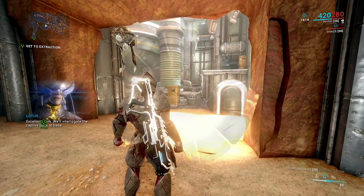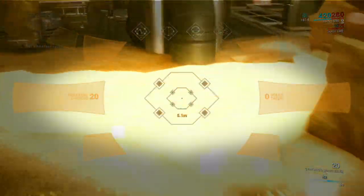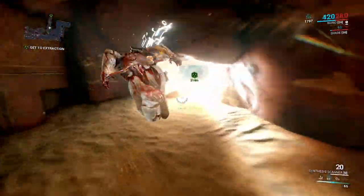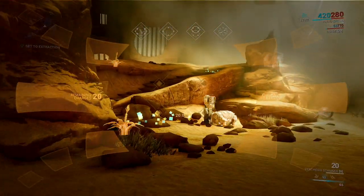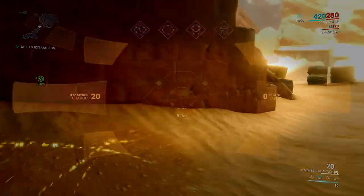Once you're ready to start hunting down your prey, you want to equip the Synthesis Scanner. When you go through the level, you should start seeing these little wisp things — you want to follow those. Generally speaking, if you just go towards extraction, it's close by and you'll get a marker anyway. But just so you know how to actually find it, there's the wisp here. We're still moving forward and it is still towards extraction.